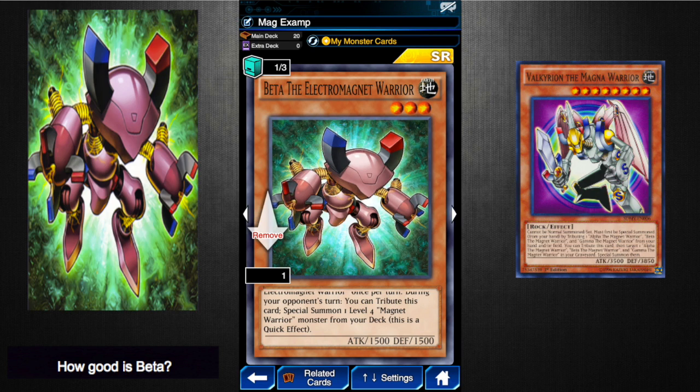There are also scenarios where you can bring out your other Beta the Magnet Warrior or your Delta the Magnet Warrior if you want to attack into something, so you can destroy both and then bring out your Valkyrian — whatever strategy you want to do. Another thing with this card is that it's three stars, so it works with Delta's effect, which is really nice.